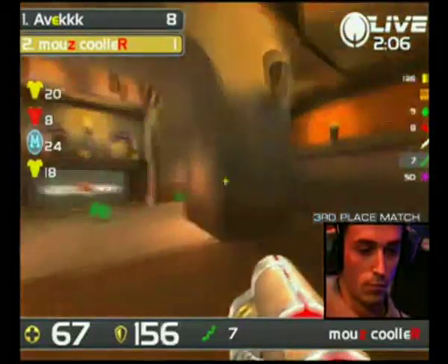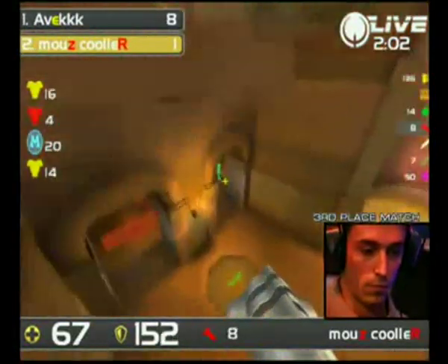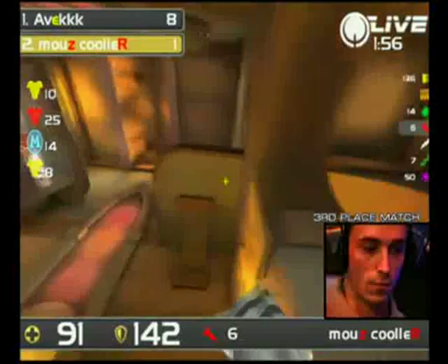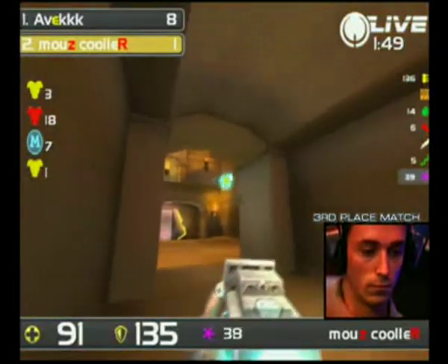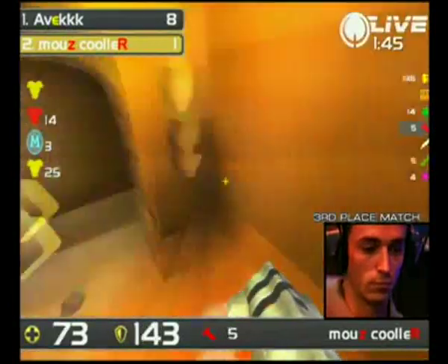There go the rockets down. Avaq will take himself out of that fight, and will actually jump over and claim himself that red armor as well. Kula able to land the rail from underneath, but 1:50 to go, and Kula still seven frags worse off than Avaq.